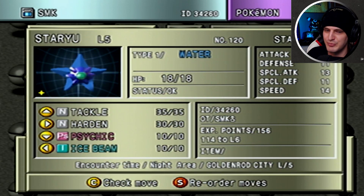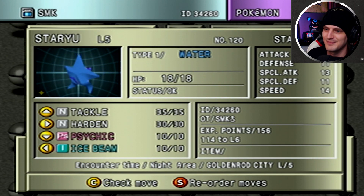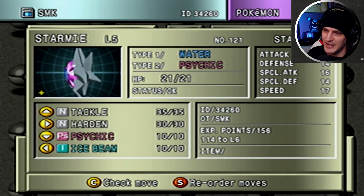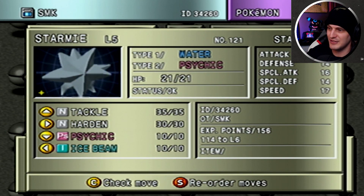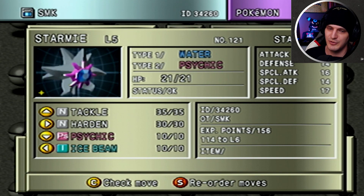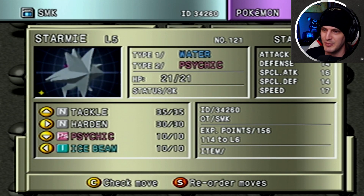Like Staryu is blue — it's blue! Starmie is like Staryu's original colors, but better. These things are so cool. You don't shiny hunt in this game — you shiny hunt in Pokemon Crystal. So this is just me showing off the shiny Pokemon I have.